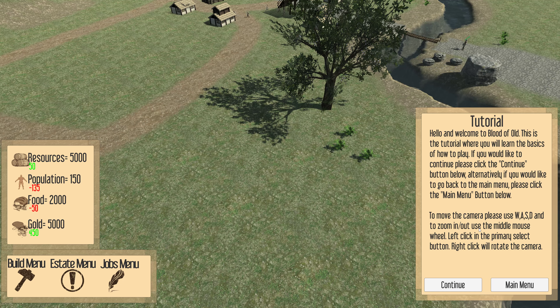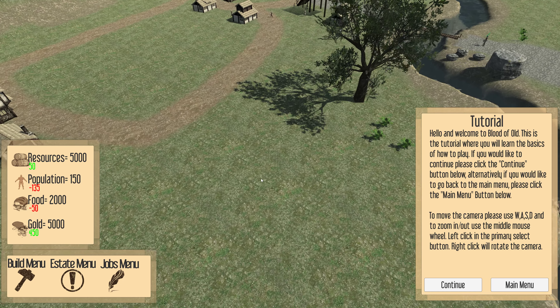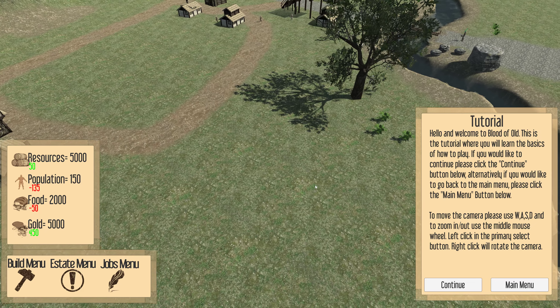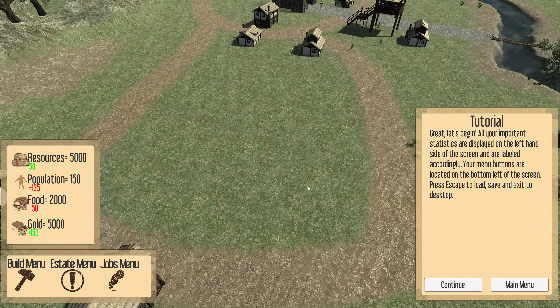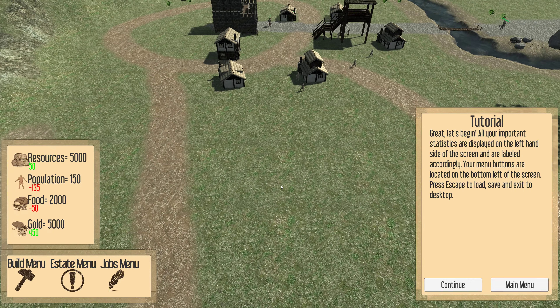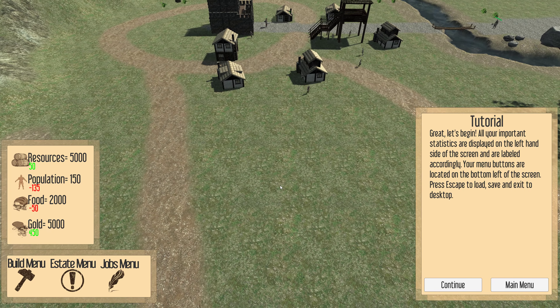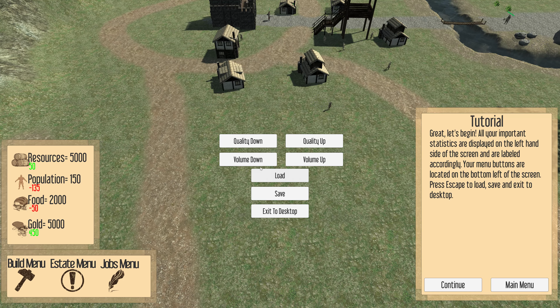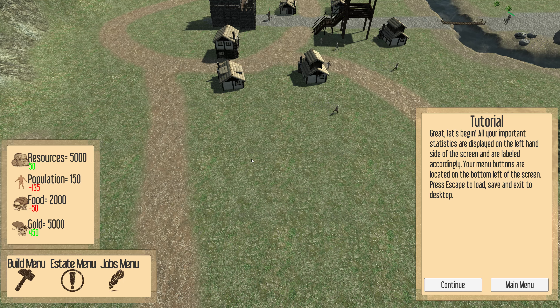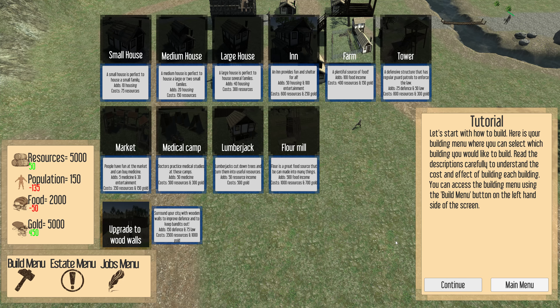To move the camera, double-click — zoom in, zoom out. Great, let's begin. All your important statistics are displayed on the top left-hand side of the screen. Your menu buttons are located on the bottom left. Let's start with how to build.